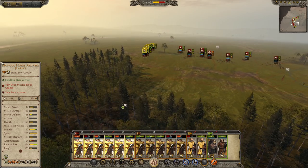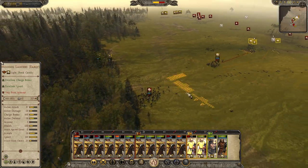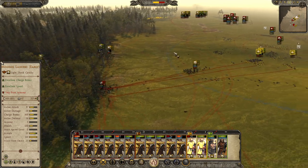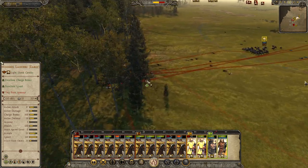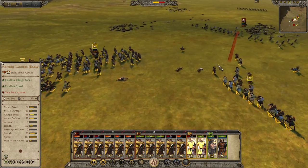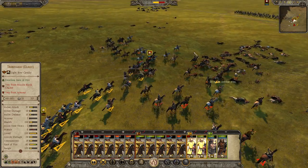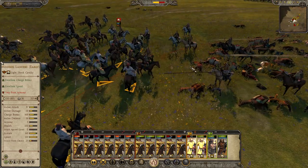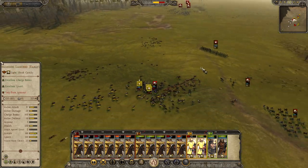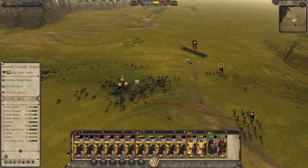Let's do some maneuvering - let's go into the forest, which is not what you'd normally do when you're playing a horde, but exceptions have to be made. Yeah, the AI doesn't really know how to handle horse archers, do they? Feigned retreat, baby. And frontal attack again - just chase these guys off.